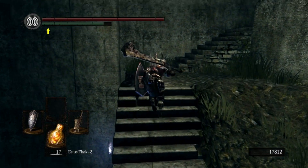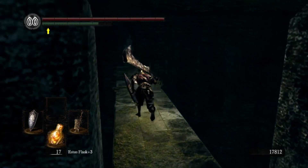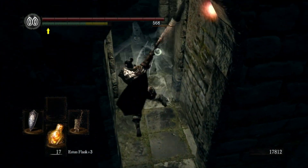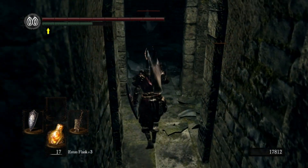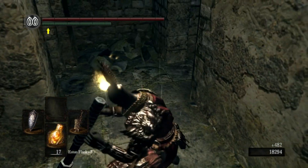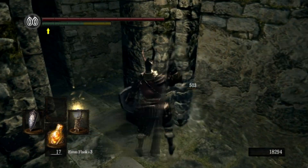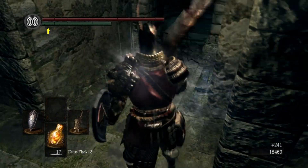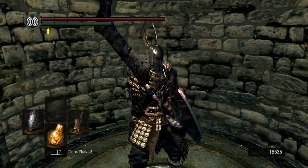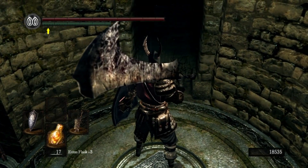By the way, I mentioned that item — the Strange Finger or whatever we found in the Painted World of Ariamis — stops people from being able to invade you. I think it's actually the opposite: you have a higher chance of getting invaded once you use that item. Let's grab this Transient Curse, even though after we're done with this area it'll be basically useless. I think there is another use for the Transient Curse, but I'm not remembering right now.